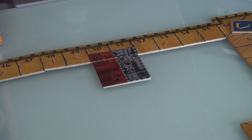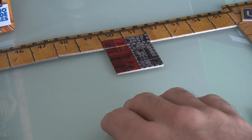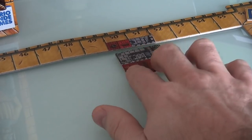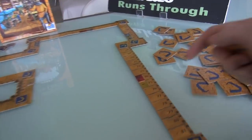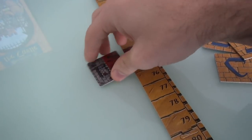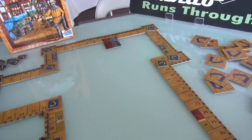Probably the single biggest change from traditional Carcassonne is you are not required, when you place your tile, to adhere to the tiles you're going next to. I mean, obviously I did here — I put the house next to a house and the castle next to a castle. But I could have placed it differently. The only limitation is that you can't mess up roads. This starting space has a road, so I would not be able to place anything here because it would interrupt the road. You can't interrupt roads.